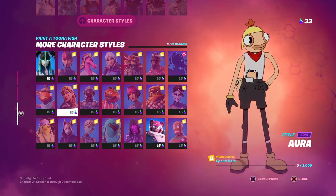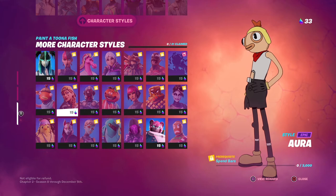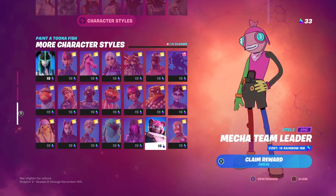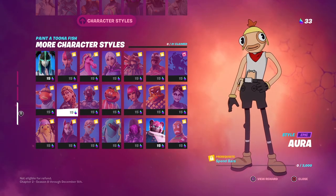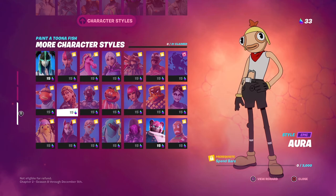The Aura skin style requires you to spend bars — at least 3,000 bars. That should be easy, especially with the voting mechanic in game where you can spend a ton at once. Unfortunately, bars spent before this update don't count toward this challenge, but 3,000 bars should only take a couple of days.